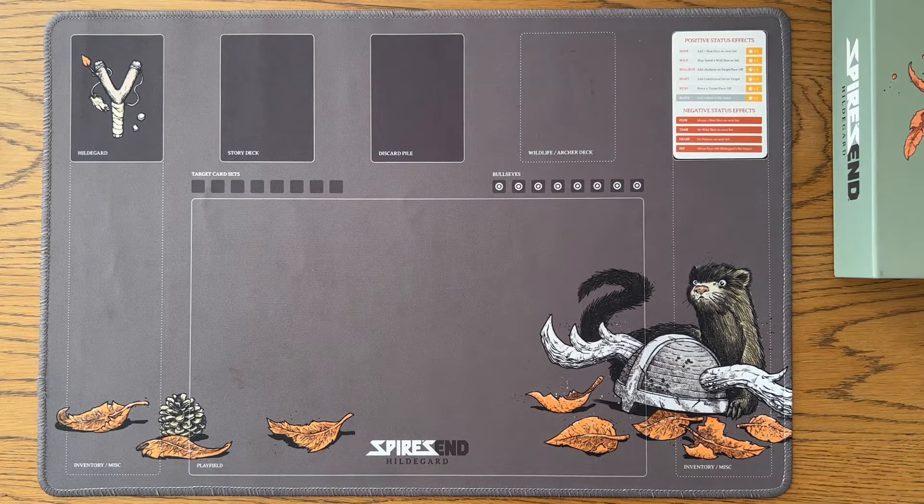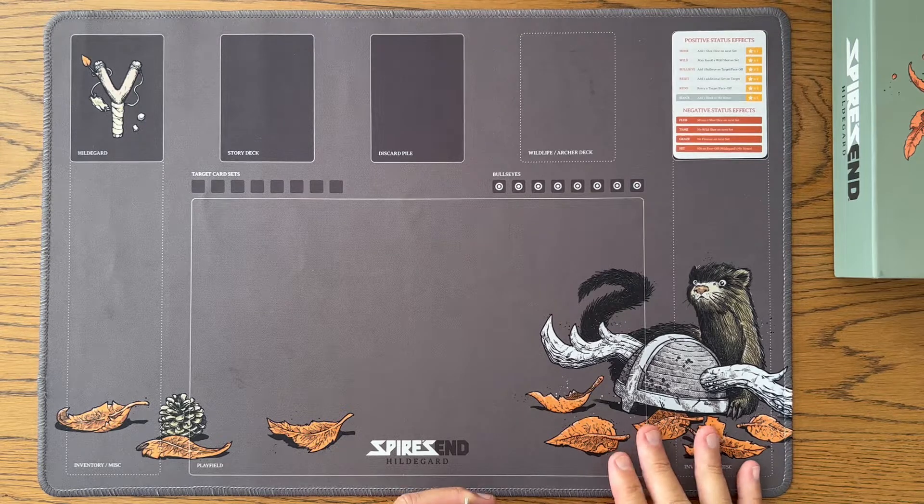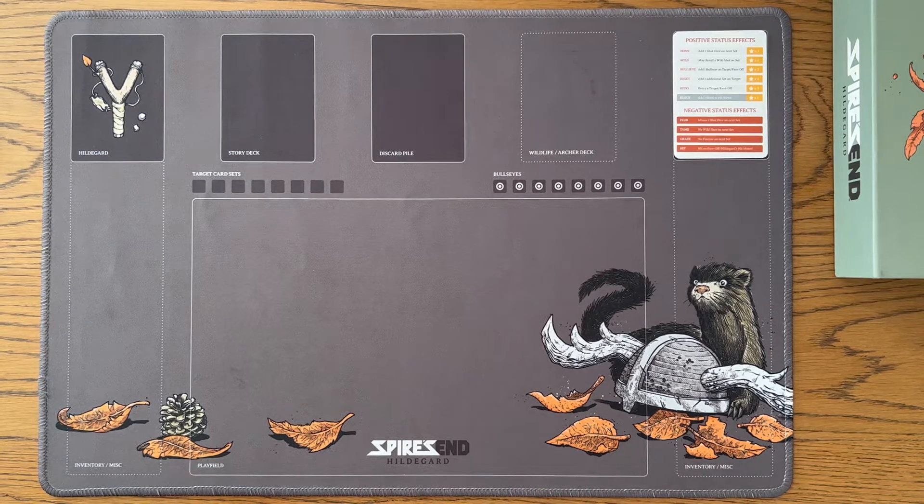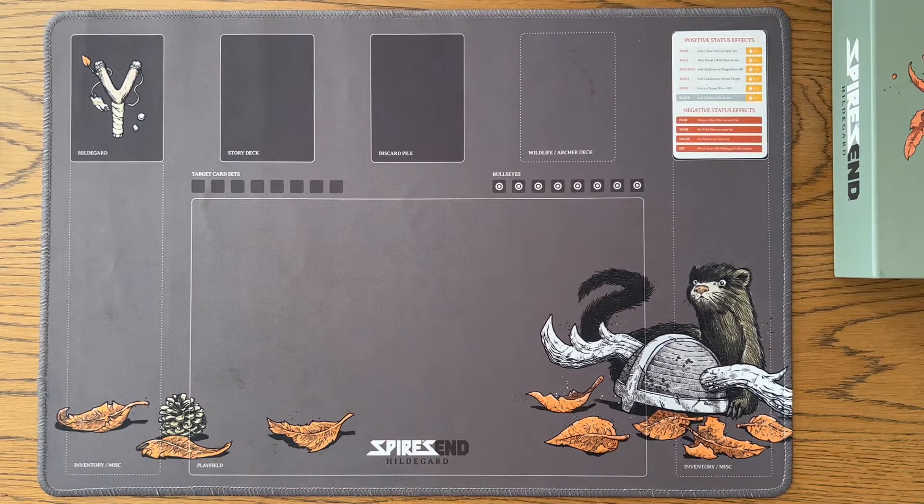This is the walkthrough tutorial for what I would consider the bonus face-off that you can uncover somewhere in the game. If you don't know who Chef Yagu is, if that doesn't ring a bell, I recommend not watching this video at all and coming back to it if you feel like you need a tutorial on the face-off if you ever get there. So you've been warned — I'm going to put the cards down.